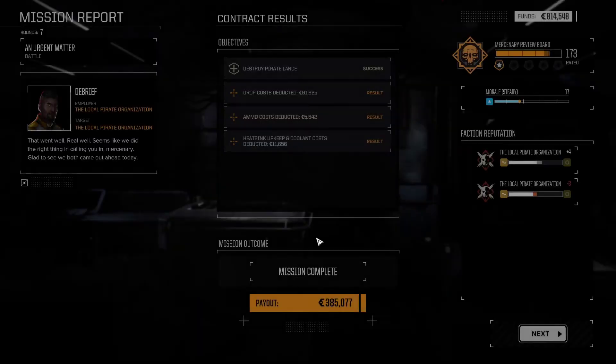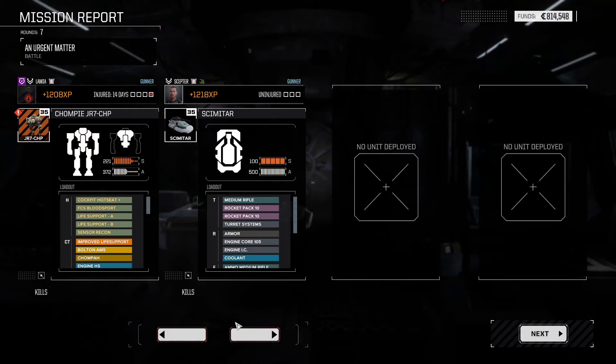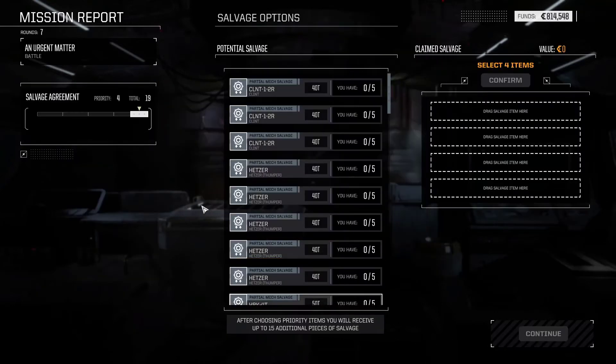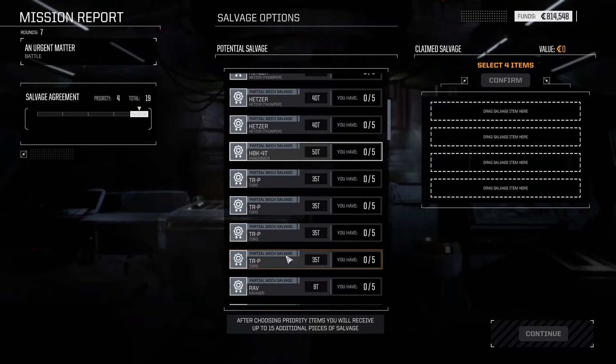Overall a challenging mission because we took some damage. I can say that was not pleasant — I didn't know whether I was going to lose mechs or pilots, and that's where it becomes scary. That's why it's a gamble going into a mission. We end up with 385,000 C-bills because of drop costs. We're very even on the kill board — two apiece. You got nothing because you got injured very quickly, and you got critical damage towards the end so you weren't able to get into the fight properly. But the mechs all got MVP for holding out and not dying. There is a full Hetzer Thumper.